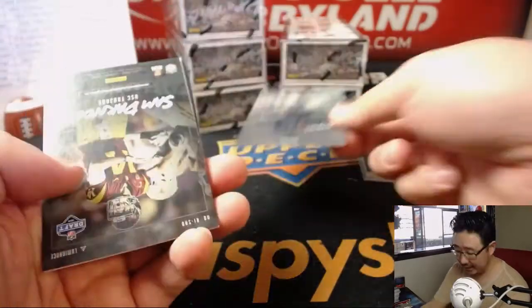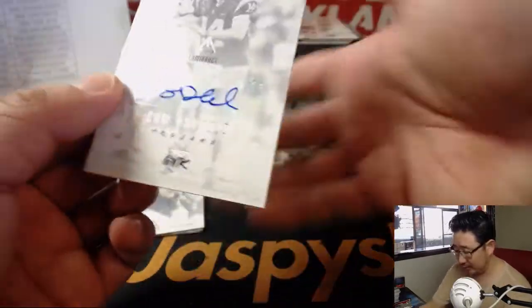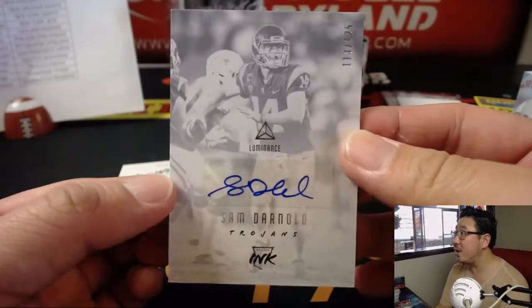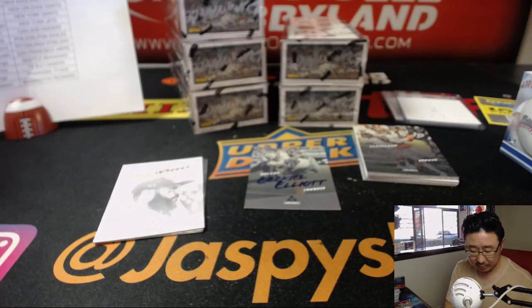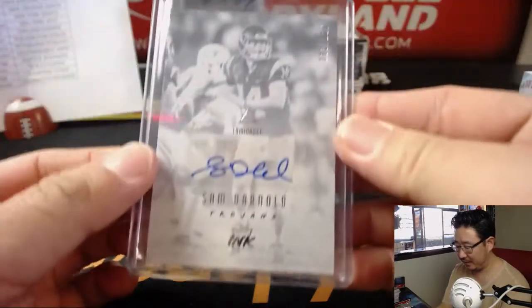Ezekiel Elliott, 99. And we've got Sam Darnold out of 125 — Sam Darnold for the New York Jets. That was a late pickup by Jets fan Adam Copperman. Nice. The future.